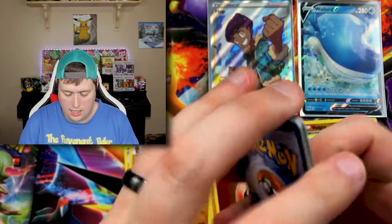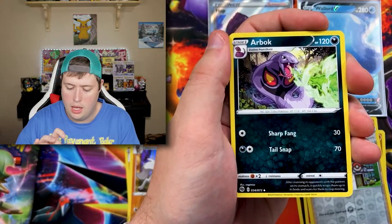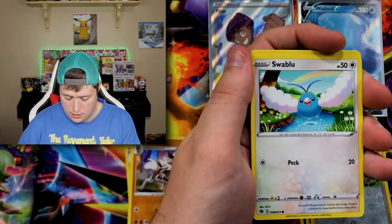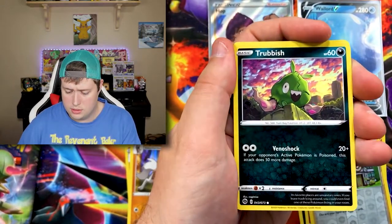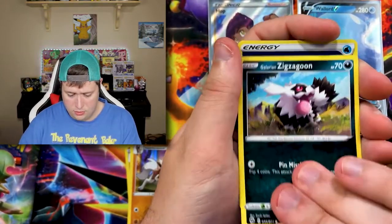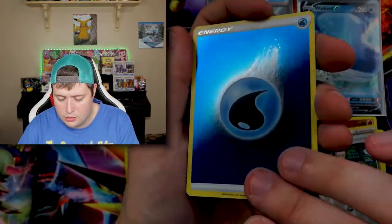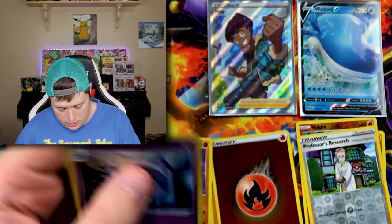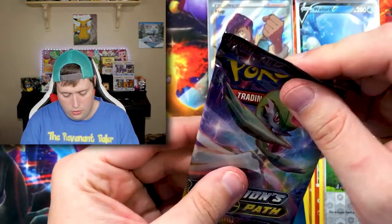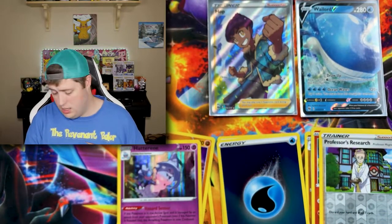Here's another code card. We've got a Fighting Energy, a Sharpedo, an Arbok, another Hop, a Swablu, a Vulpix, a Trubbish, a Rolycoly, a Galarian Zigzagoon — we got a reverse holo Water Energy and a Hatterene. So we got fire and water energies, which is cool. That's the last pack from the pin collection box before we move into the Double V box, which comes with four packs of its own.